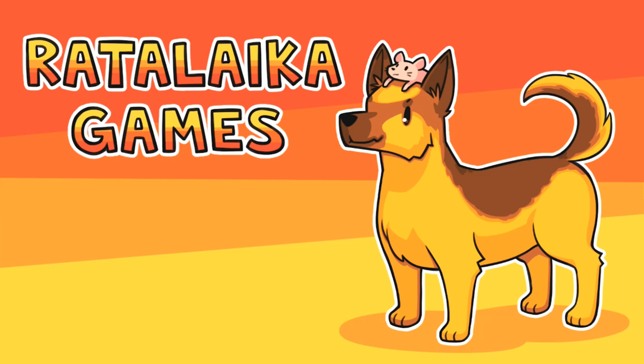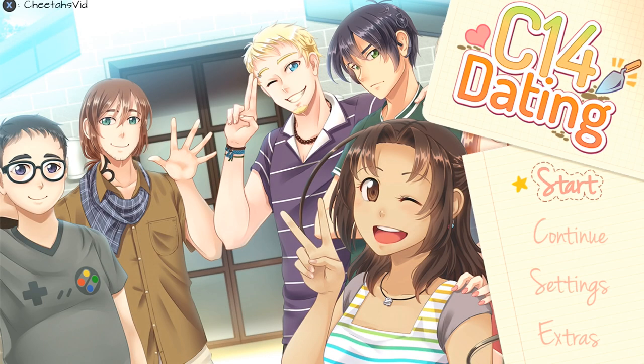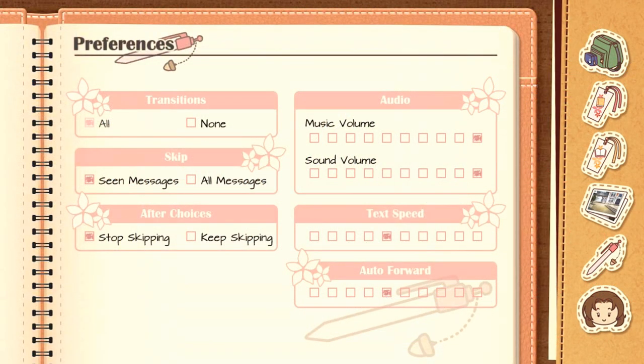What's up everyone, Cheetah here, and today I'm bringing you an achievement slash platinum trophy walkthrough for C14 Dating. This game is published by Radalaka Games and developed by Winterwolves. You can pick the game up today for a price of $19.99, but it's currently on sale for $15.99, which is still a crazy amount.